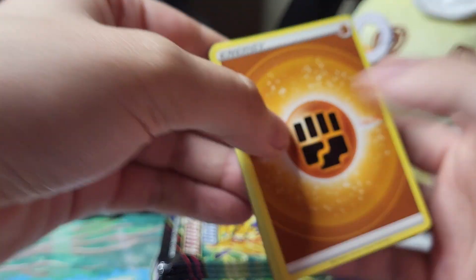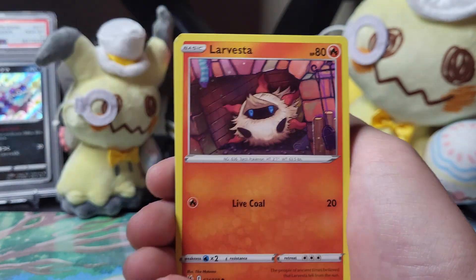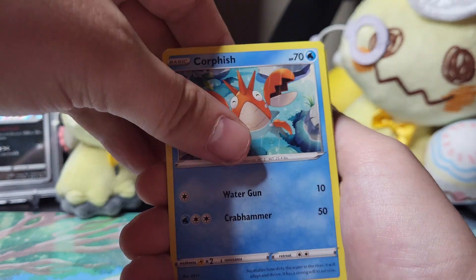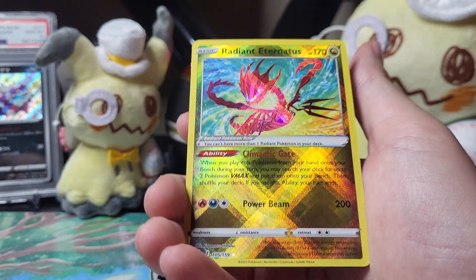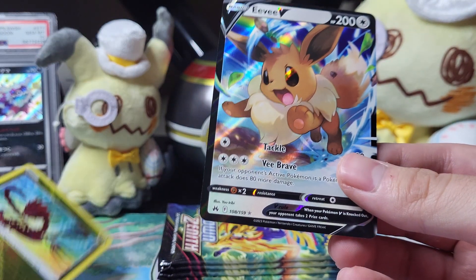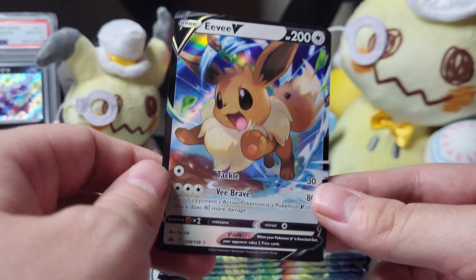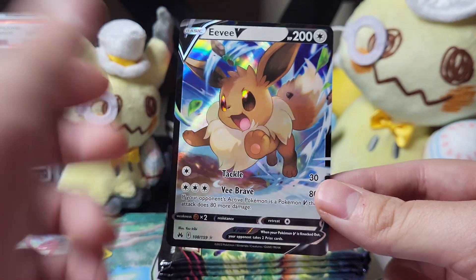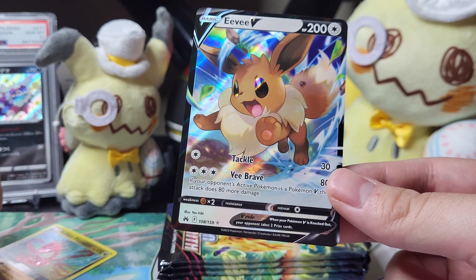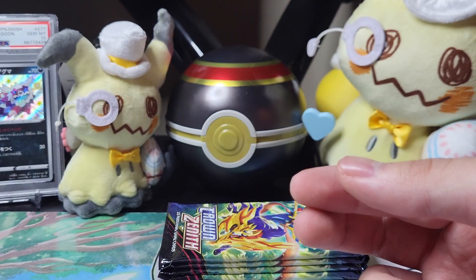Watch me actually get absolutely nothing in this. We got Lairon, Gloom, Great Ball, Larvesta, Oddish, Seal, Ralts, Corsola. Oh, a Radiant Eternatus — let's go! I have not gotten that yet. Oh my goodness, that is such a beautiful EVR. I'm happy to get that. That is beautiful. I love this EVR — it almost looks like an alt art. It should be in the trainer gallery because of how good it actually looks. That is a really really nice V.